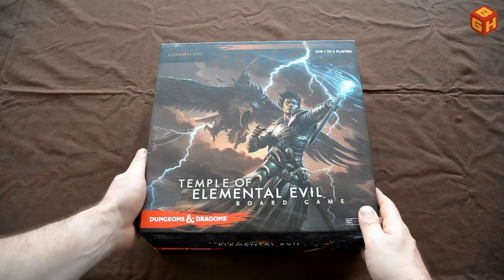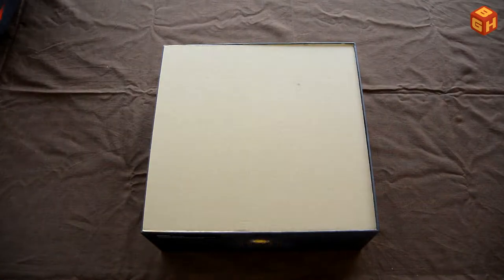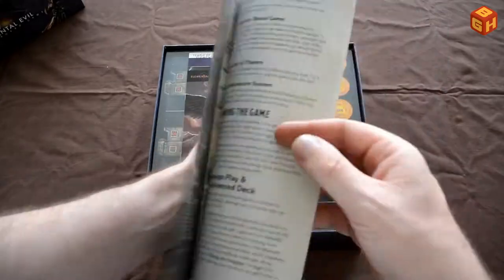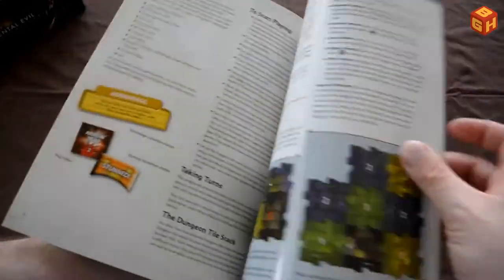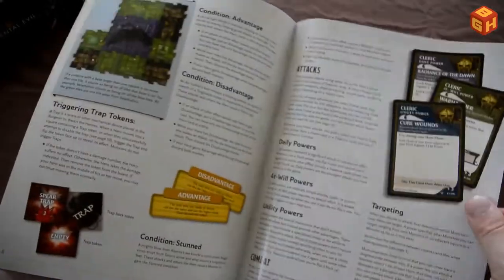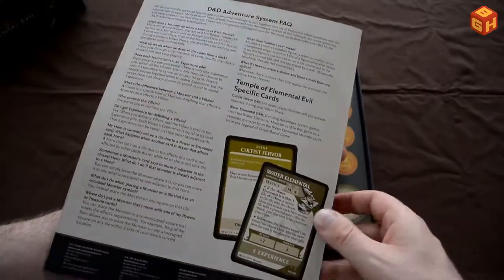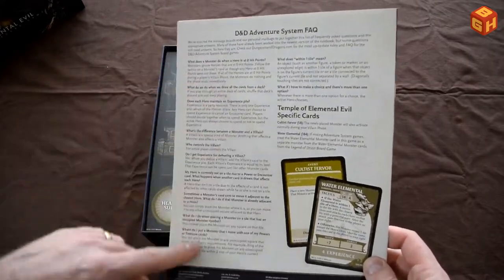Let's have a look inside this box — Temple of Elemental Evil. We have the rulebook, which is not very thick. There's some introduction about the Temple of Elemental Evil, how you set up the game, how you start playing, something about the cards and the tiles, the decks that you have, and characters. It's a 15-page rulebook, and these are some frequently asked questions. Nice artwork.